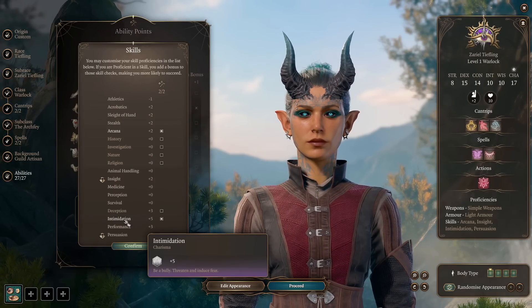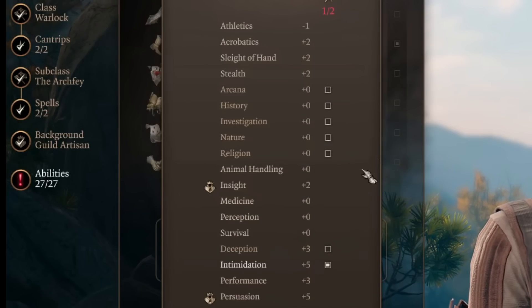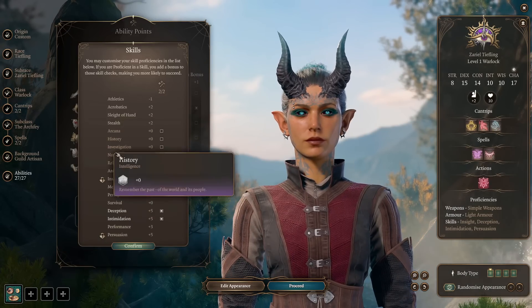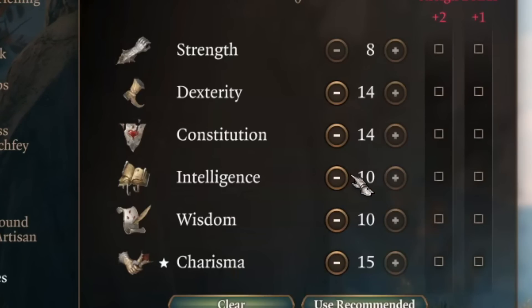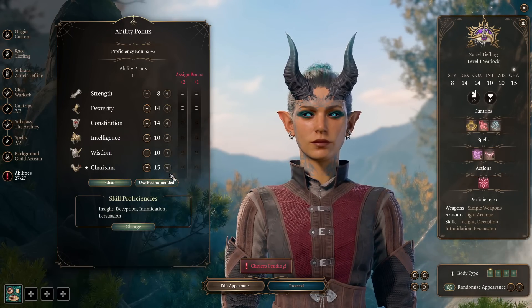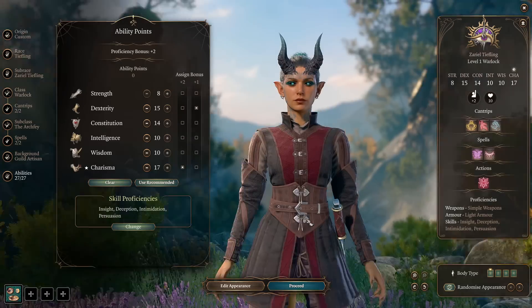For Skill Proficiency, we're adding a little into Intimidation checks, focusing on them with our Zariel Tiefling subrace and Thaumaturgy. The second skill can be whatever you like — Deception if you want to deceive people, or any investigation skill. For ability scores: 0 into Strength, we don't need it. Intelligence and Wisdom at 10 so we don't have disadvantage on those checks. We put 14 into Dexterity and Constitution, and max out Charisma at 15. From first level, we add +2 into Charisma and +1 into Dexterity, and we'll round those up when we get an ability score increase later.